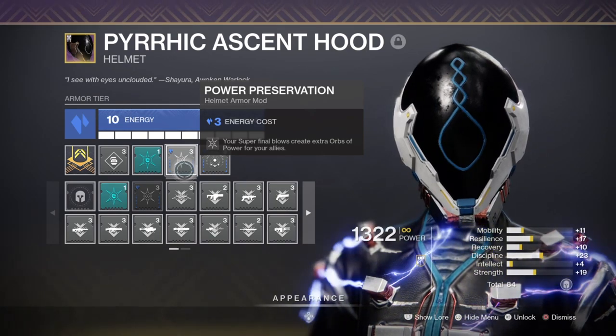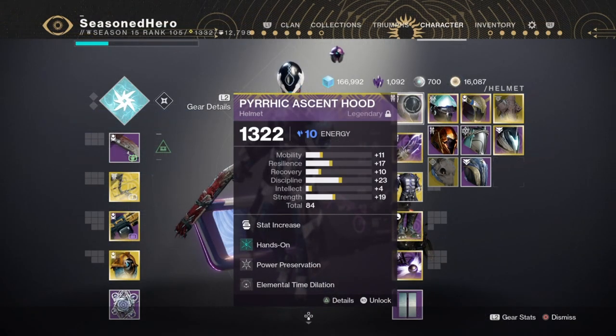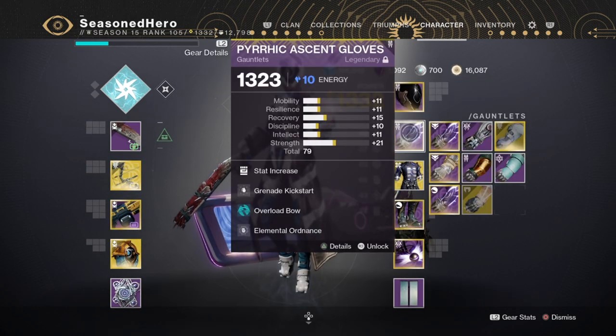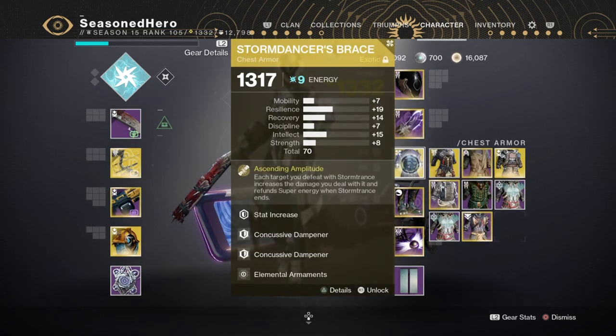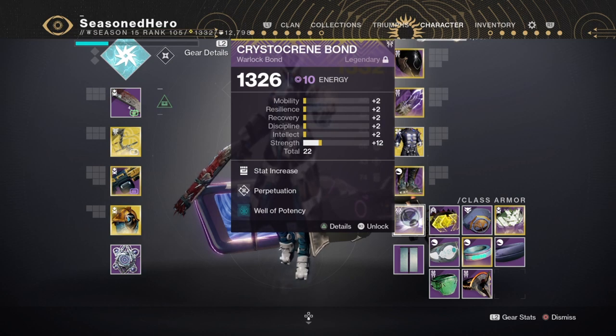Here's the full mod breakdown by slot. Head: Discipline, Hands On, Power Preservation, and Elemental Time Dilation. Arms: Minor Strength, Grenade Kickstart, and an Elemental Armor mod. Chest: Resilience, Concussive Dampener x2, and an Elemental Armor mod. Legs: Discipline, Absolution, and Font of Might. Bond: Strength, Strength, Perpetuation, and Well Potency mod.